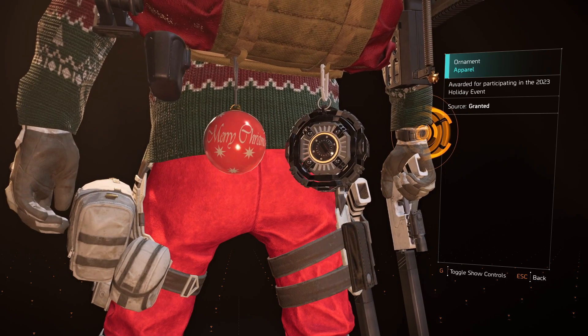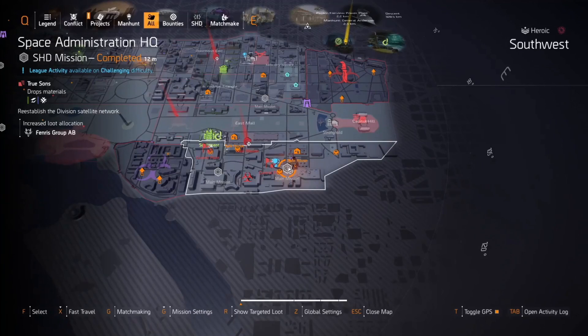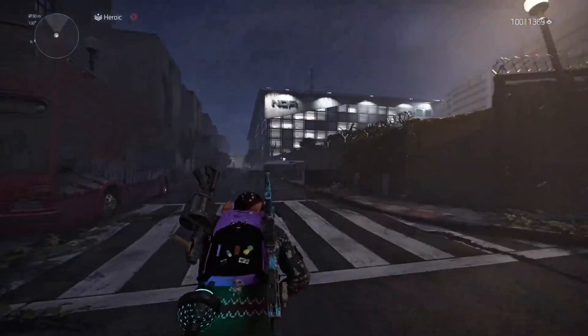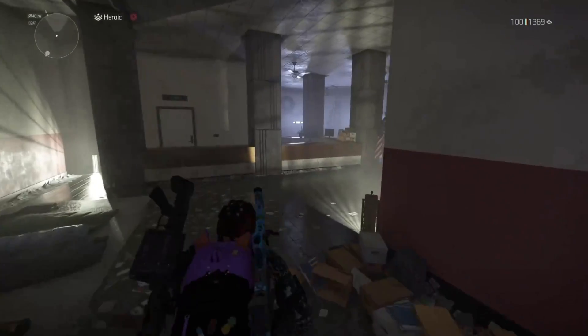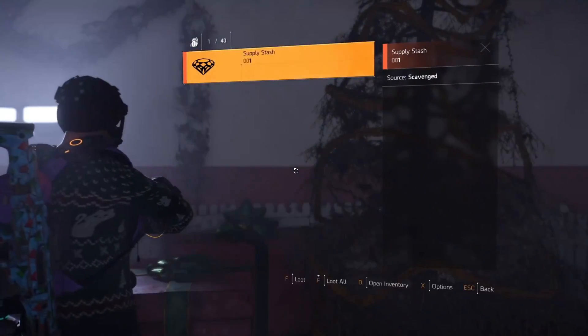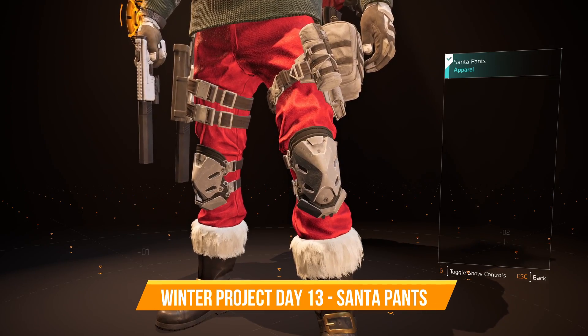Moving on to Day 12 of the Winter Project, you can get the Ornament Backpack Trophy. The clue reads: we've received a report about a hidden stash somewhere inside a building south of the Liberties Called safe house — go check it out. Fast travel to Space Administration HQ and take a left down the street. Keep an eye on the building on the left — through a doorway you can head through, then go straight past the desk and there'll be a present you can interact with to get the secret stash. Donate that in the project menu and you'll have your reward.